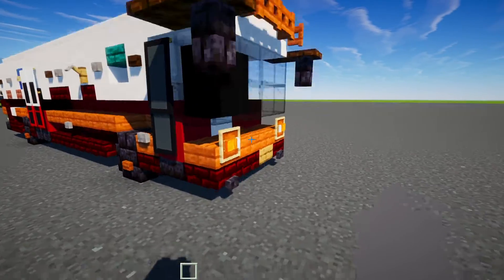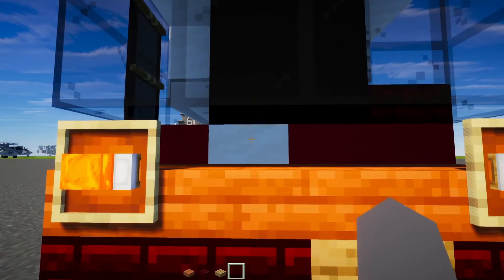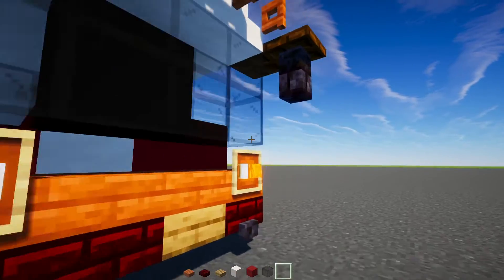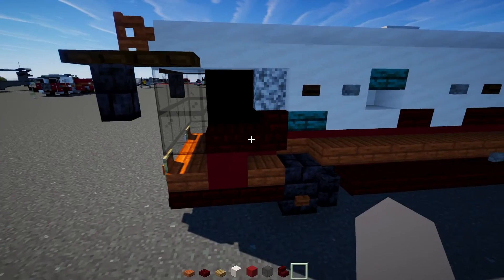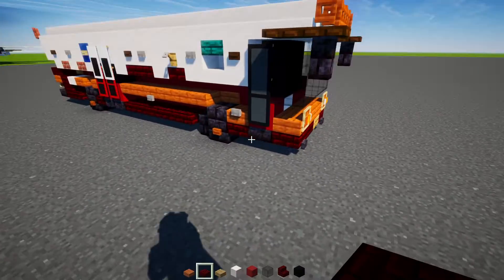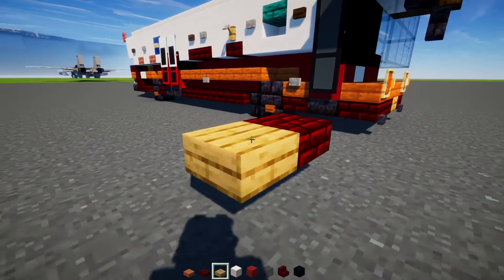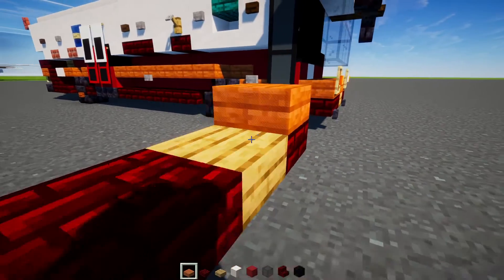Alright, to get started we're going to take out an Acacia slab, Red Netherbrick slab, Oak slab, Smooth Quartz Block, Red Concrete, Black Glass Block, and Red Netherbrick stairs. First off, we're going to add in a Red Netherbrick slab a ring above the ground, then Oak slab, then two more Red Netherbrick slabs, then a row of Acacia slabs.